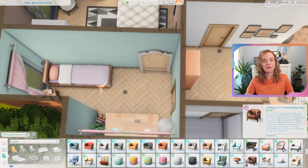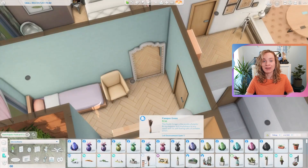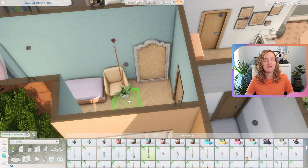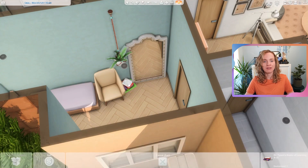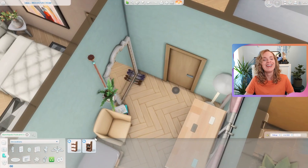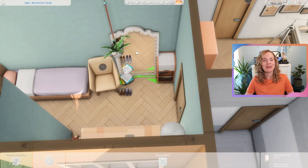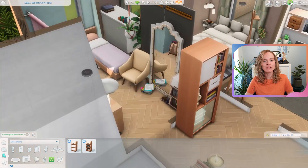My camera was floating away from the house for a second there — I remember that happened because my cat came in and I was very distracted. I forgot to pause my recording software. I meant to cut that out of the video but apparently forgot. Anyway, as small as this teenager's bedroom is, I feel like it's very cute.